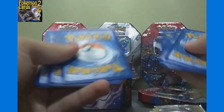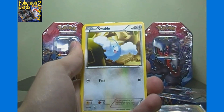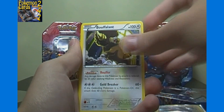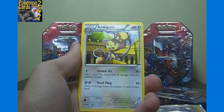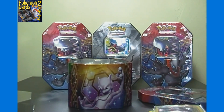From the Terrakion Dragons Exalted pack: we got Trubbish, Magmar, Aerodactyl, Dino, Swablu, Altaria, Garchomp, Rampardos, Bouffalant, a reverse holo Maractus, and our final rare is an Ambipom. Dragons Exalted disappoints — got a couple of holos but nothing too fantastic. Not as bad as it could be either.